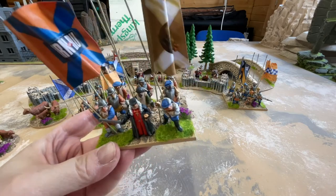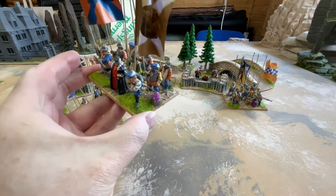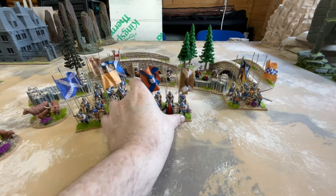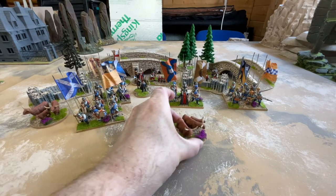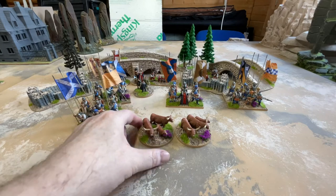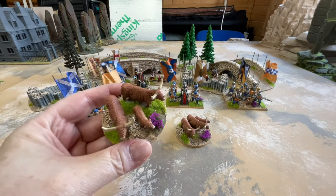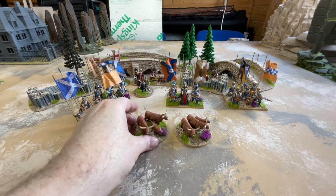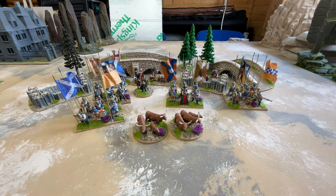The other thing I'm doing with this army that I've never done before, and probably will never do again, is I bought some tufts of heather. I've never used tufts on a base, so each base in the Scots army is going to have some heather on it. And finally I did two bases of Highland cattle — from War Bases, metal miniatures, two cattle and a calf with heather tufts, to represent supplies, booty, or whatever happens to be needed.